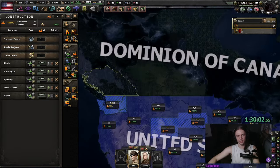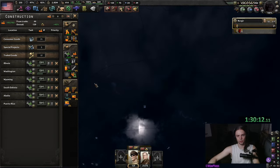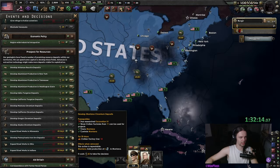Mainland US has run out of building slots, so I guess we're gonna build in the Philippines. Oh right, I can still build in Hawaii — very important. We can do the mental budget again, as well as granting statehoods everywhere and a bit more steel development. Keep on deploying those divisions.